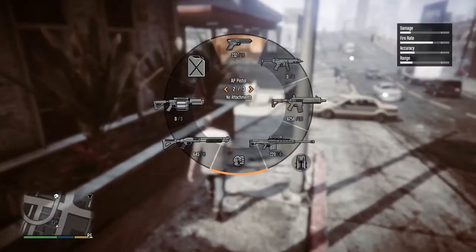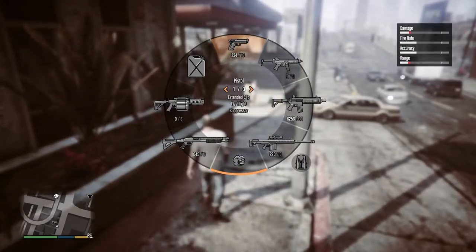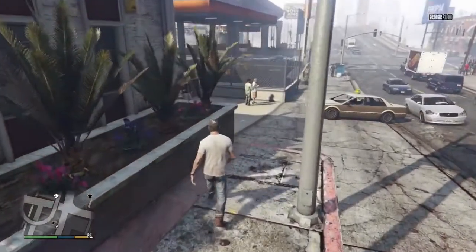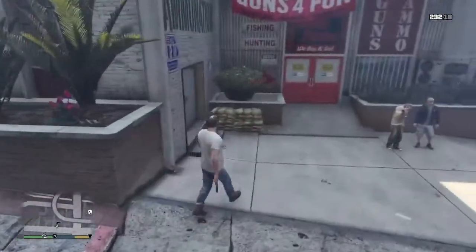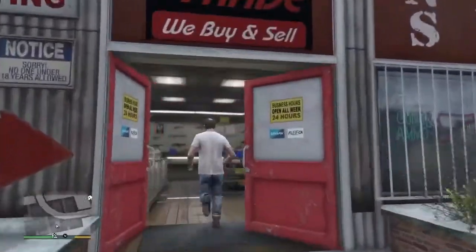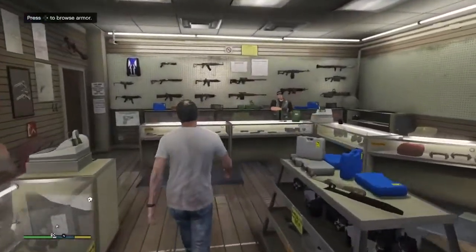I've already done this trophy with the pistol, as you can see the upgrades there. In this guide I'm going to show you how to do it with the AP pistol. First thing you want to do is go into the gun store and then select the gun that you want to upgrade.